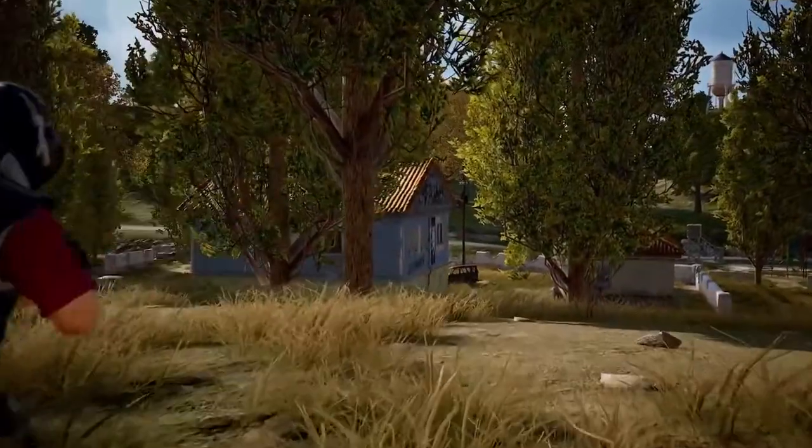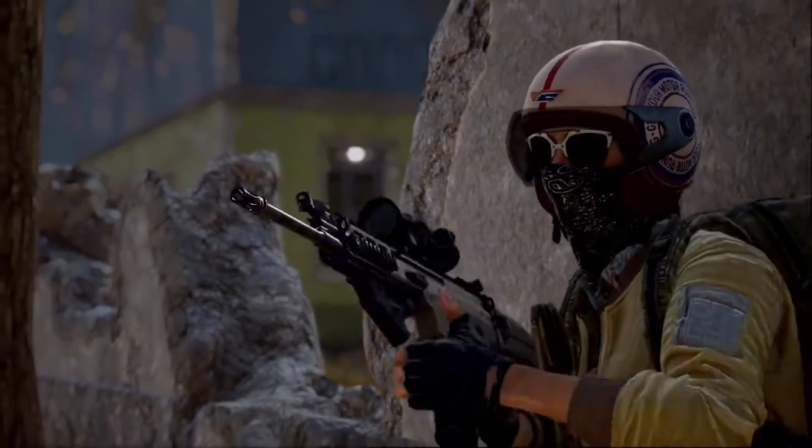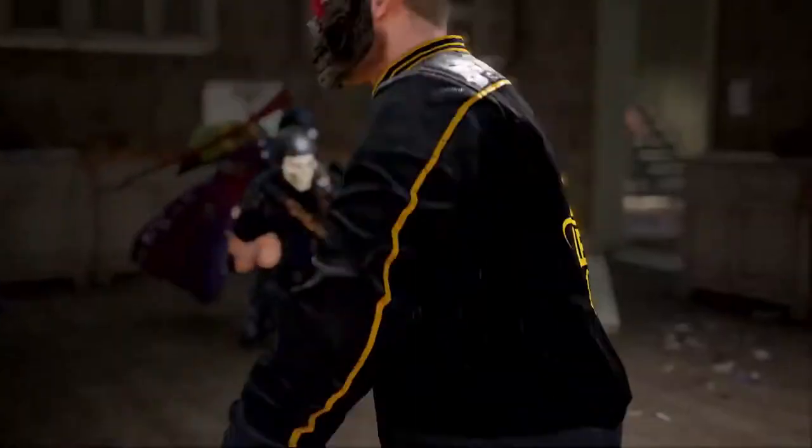In the end, when it all goes perfectly according to plan, the squad works like this. Three, two, one, go. Frag out. One down. Breach, breach, breach. Back door clear. All clear. GG, easy peasy.